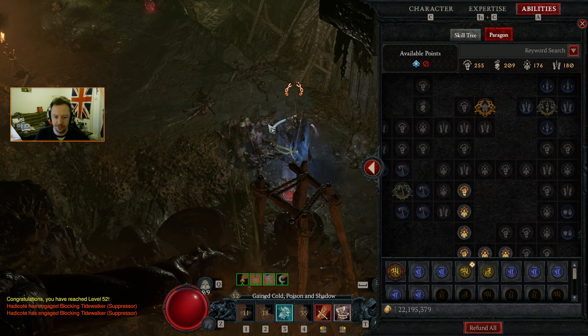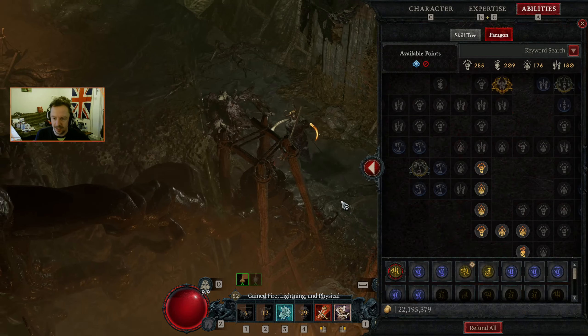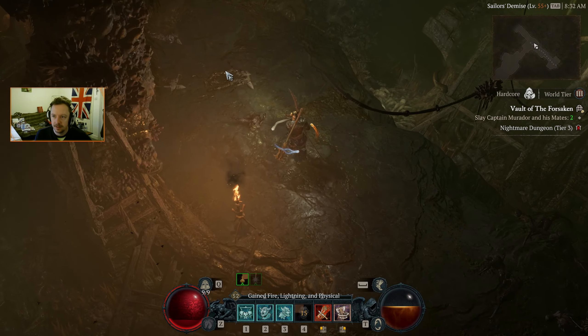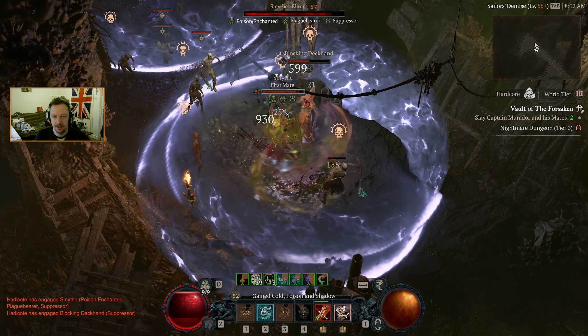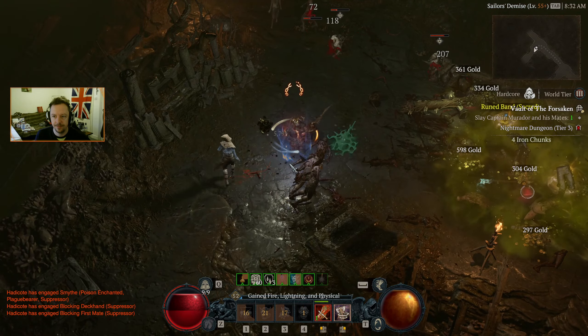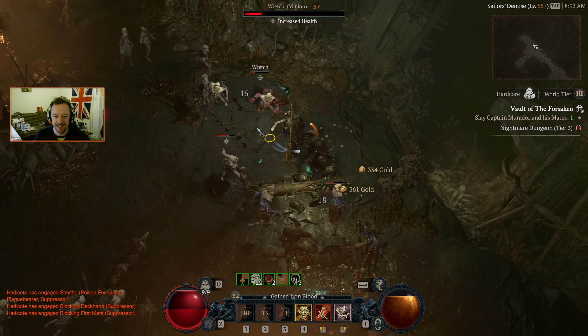There's level 52. We've got a new glyph which we probably don't care about, but I'll check it out nevertheless. Let's put our point in — one, two, three, four, five more will get us there. Let's have a look at that Disembowel: increasing bleeding damage, and killing a bleeding enemy has a 10% chance to reduce cooldowns for effectively our shouts. That's not bad — it's something we'll probably try and squeeze in somewhere.